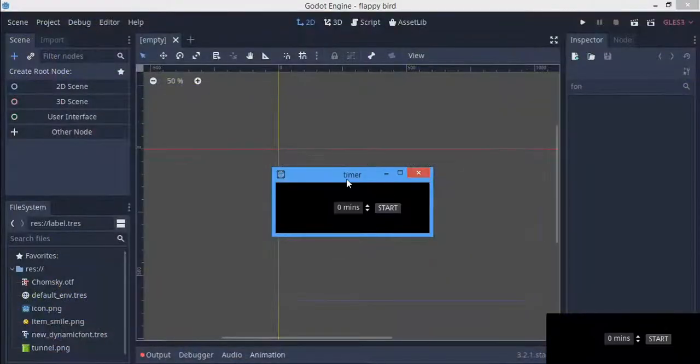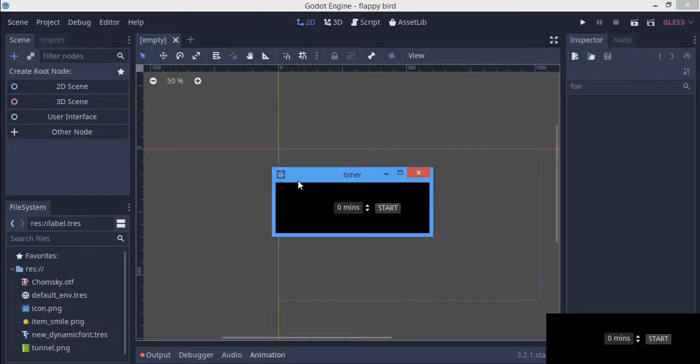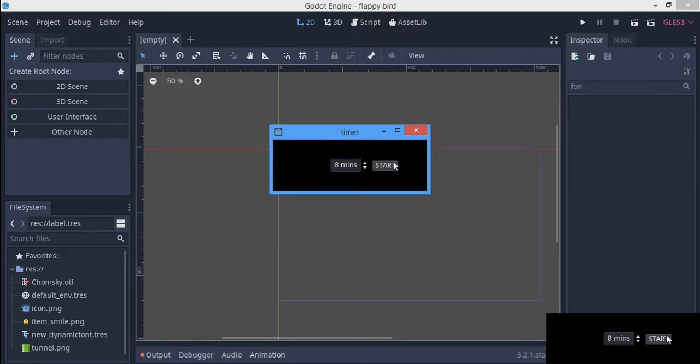First off, I made a timer here using Godot. And as you can see, just set your time and we are going to be using 8 minutes for now. So in case we don't meet up, we are going to be making this in 8 minutes. So when I click start, we are going to start the time.